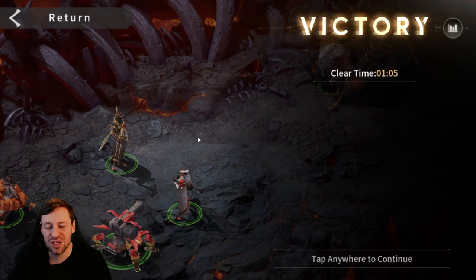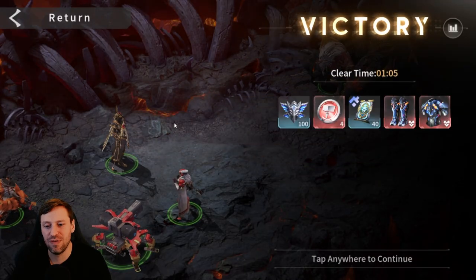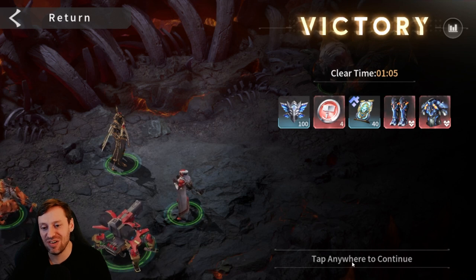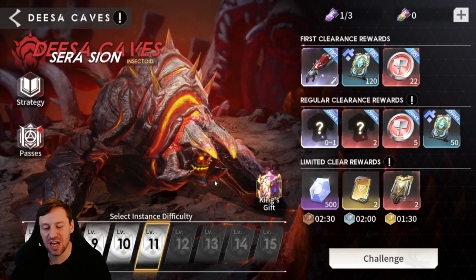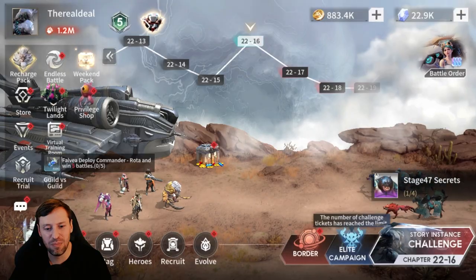Then obviously Serena, who's just going to heal throughout the fight. We didn't get any legendary gear this time, but I've done my homework and found a few sneaky tricks I'm going to try to use to progress to level 11. Let's check out the builds.